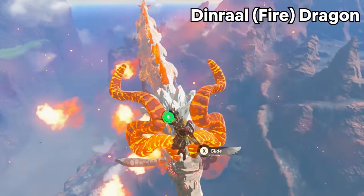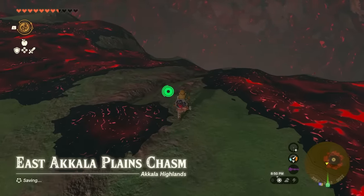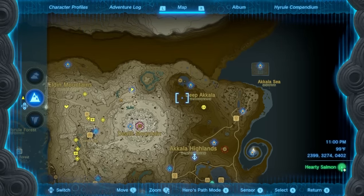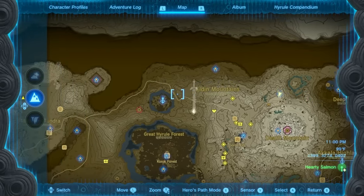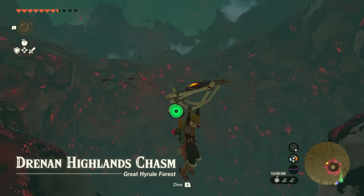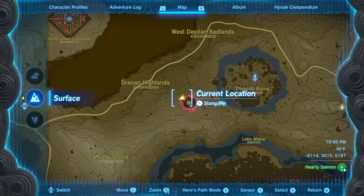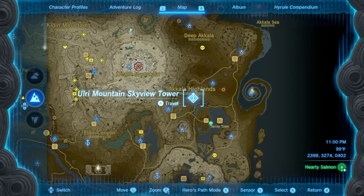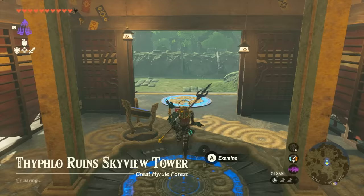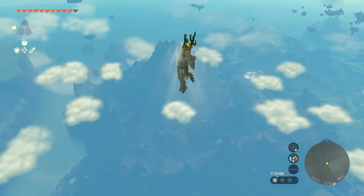Now let's talk about Dinrol, the fire dragon. This dragon ascends out of the East Akala Plains Chasm and makes a full trip around the area before descending into the Drennan Highlands Chasm. If you're looking for it on the surface, I highly suggest jumping up from the Ori Mountain Skyview Tower first, and if you can't see it, try jumping from the Tyflo Ruins Skyview Tower.